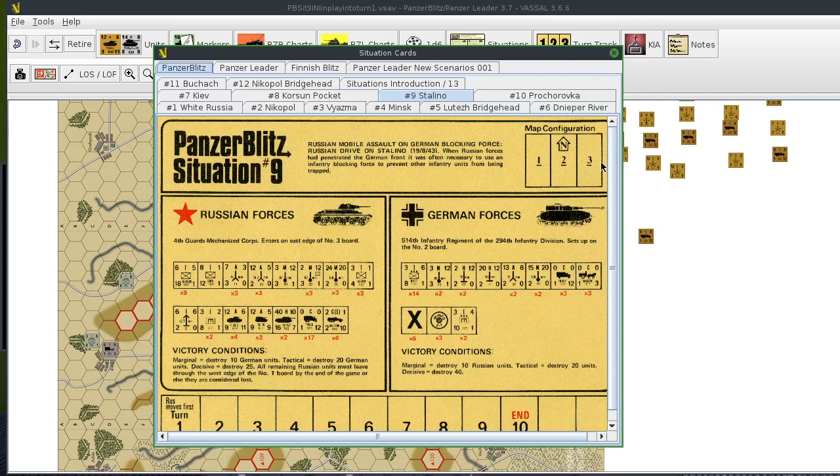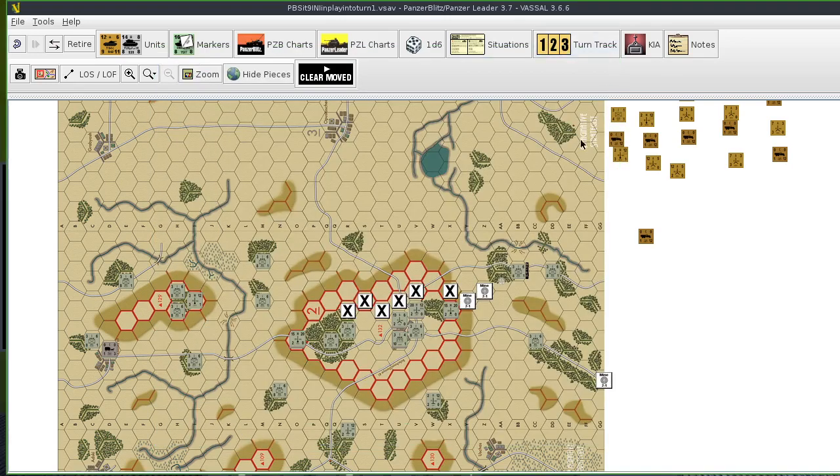So the Russians have to get from board three off of board one — enter board three, go three, two, one, get off board one. Otherwise those units are considered eliminated. Meanwhile, if they want a tactical victory, they have to destroy at least 20 German units. In this setup, if the Russians just go down the left side, I count only about 11 German units over here — not enough German units on this side to get anything more than a marginal victory.